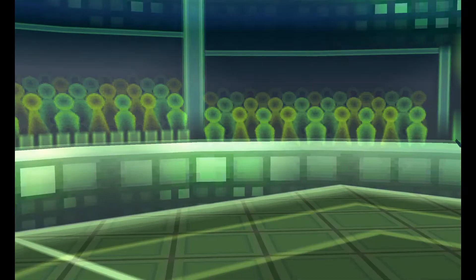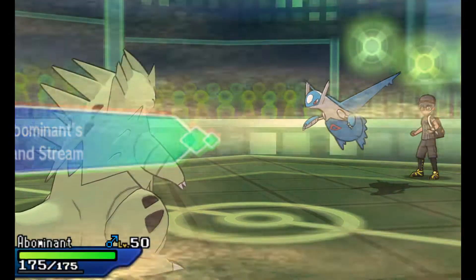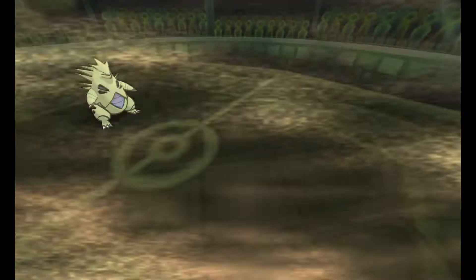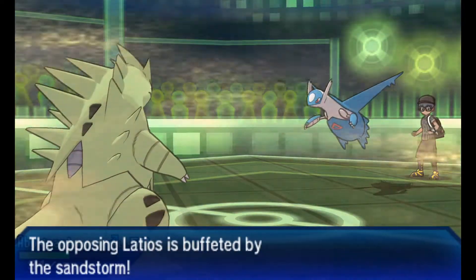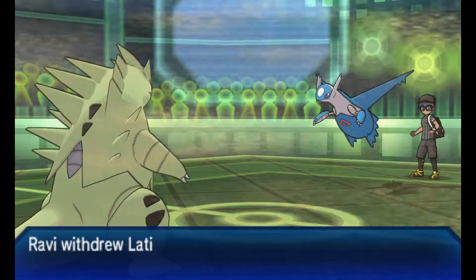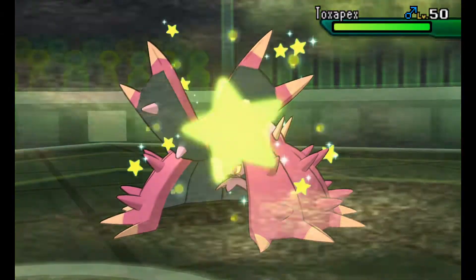I'm going to switch out Tornadus because I don't want to lose it to Ice Beam, so I'm bringing in my Tyranitar. He does not go for Ice Beam though — he goes for Draco Meteor on Tyranitar. Luckily the Sand is up so my Special Defense is buffed, and it still does a good amount of damage. I would have rather Tyranitar took no damage at all, but his Special Attack was lowered, so spamming Draco Meteor won't get him anywhere. He switches in Toxapex, and I'm going to Dragon Dance on the switch to set up.